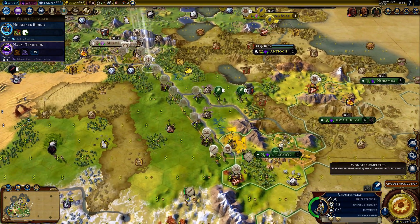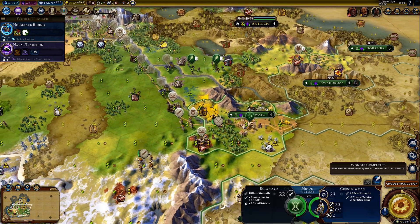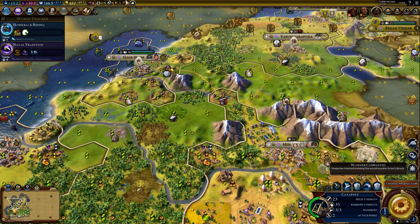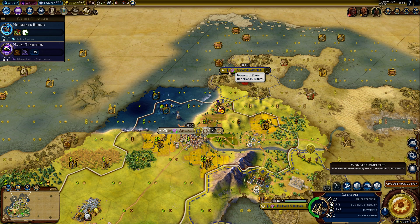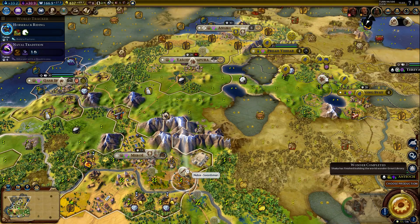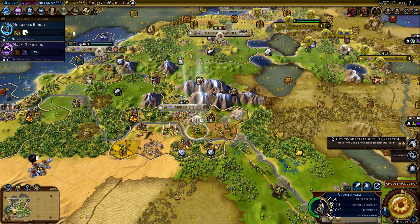We will soon continue moving the units towards the Zulu city of Bulawayo. We already have some units here, but let me first check what's happening in the Empire. I noticed that the Khmer city up north will rebel in 10 turns — definitely something I won't be ready for. So I will pull a few units back if I can. This will have to wait until next turn. Governors established.